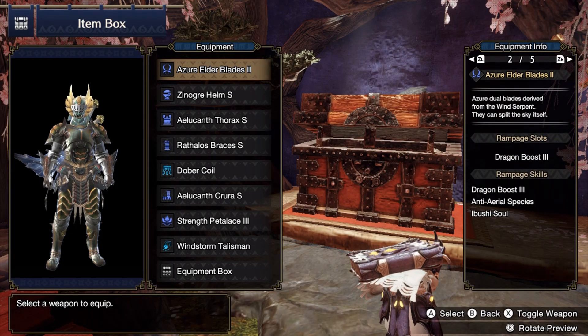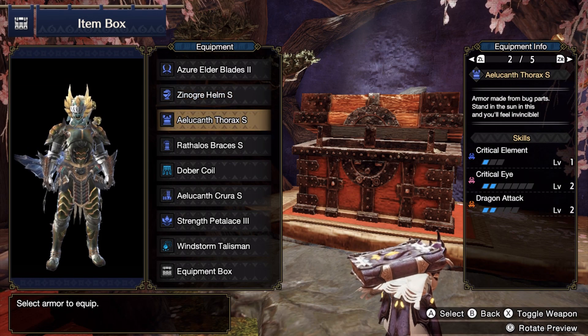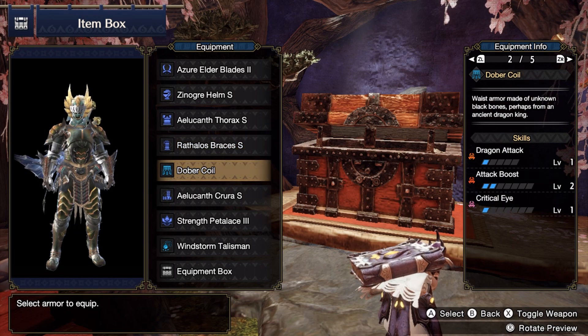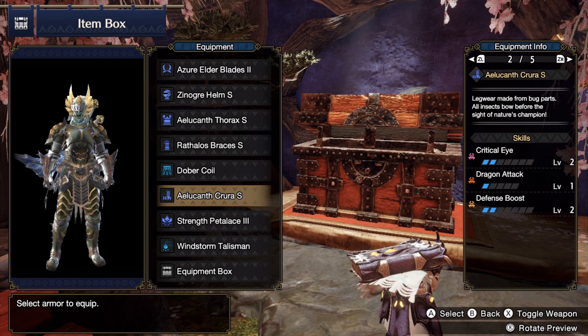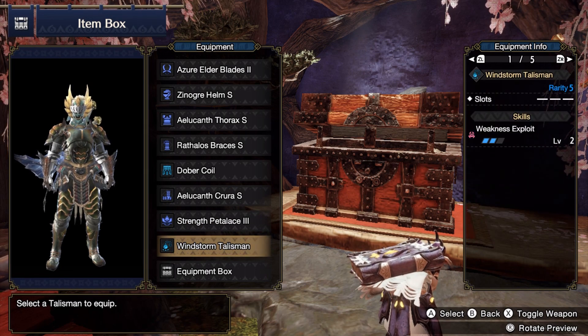Alright, we're here at the armor — let me show you a more in-depth look. With the helm, you get Latent Power, Weakness Exploit, and Dragon Attack. Then with the chest, you get Critical Element, some Criteye, and some Dragon Attack. The Braces give you Attack and then some more Criteye. The Coil gives you Dragon Attack, Attack Boost, and Criteye. Then with the Legs, you get Criteye again, Dragon Attack, and Defence Boost. And then you get the final Weakness Exploit — you get that from the Talisman. Which actually gives us all our nice little skills.